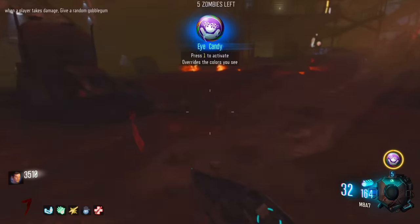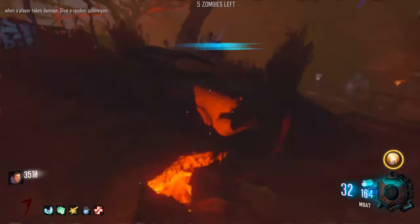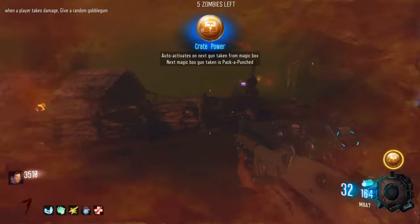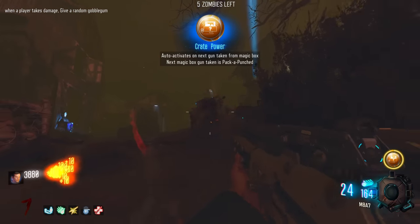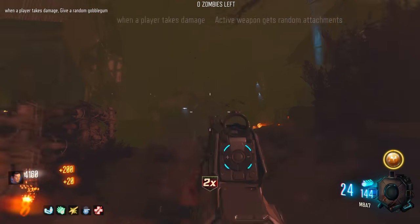I took damage again - I got Eye Candy, not after the last Cause and Effect. Get rid of that - Bored to Death, that's like one of the worst Gobble Gums imaginable. Crate Power - that's actually really, really good. If we cannot take damage, we can actually get a Pack-A-Punched gun on Farm. Essentially, whatever we get out of the box will become Pack-A-Punched.